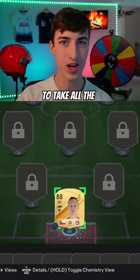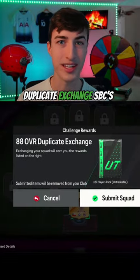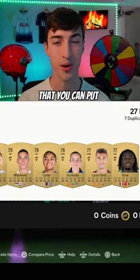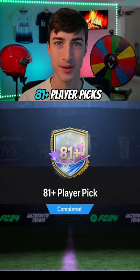Step 2 is to take all of the duplicates you just got and put them into the duplicate exchange SBCs, earning yourself 27 new gold players that you can put back into the 81 plus player picks.